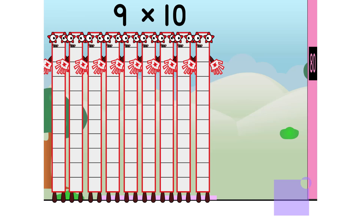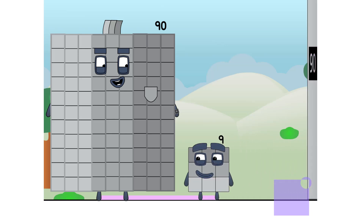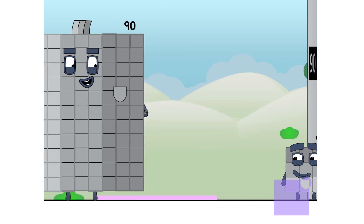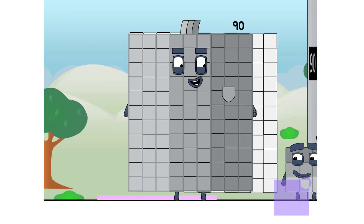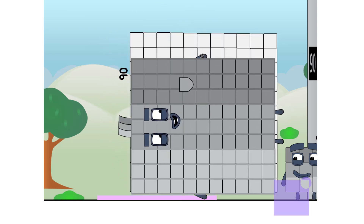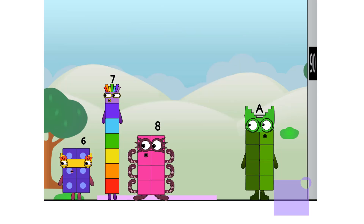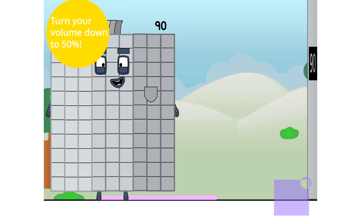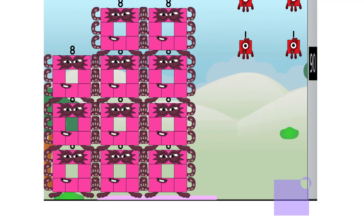Nine times ten equals ninety. I am ninety. You won't believe your eyes. Are you a square, or not? I can't tell. This grid is ten blocks by ten blocks, but I am two columns short, or two rows. Either way, I'm not all square. I am nine tens. And now, a vanishing trick — ten nines. Now you see us... now you don't.